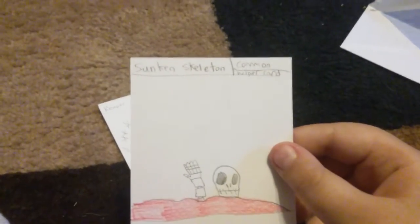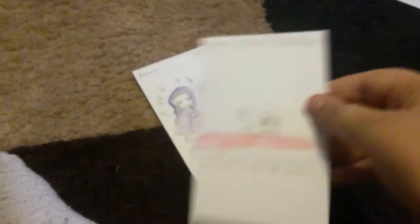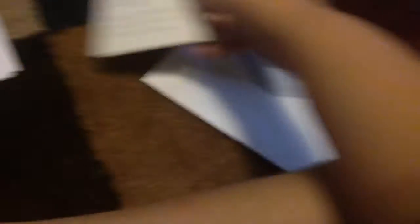The next pack is going to be one of the three electric packs. The first card is Sunken Skeleton, a common helper card — makes your chosen enemy's card into a one health, one damage skeleton. The next card I really like because I put a lot of work into it. It's Reaper, a rare: five health, three damage. Possess — makes your opponent give your chosen card to you. Sorry if I've spelled some things wrong.